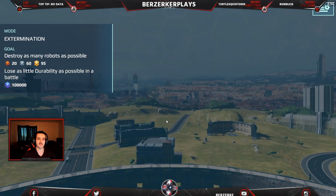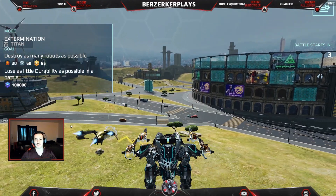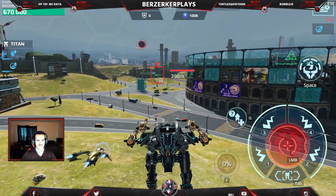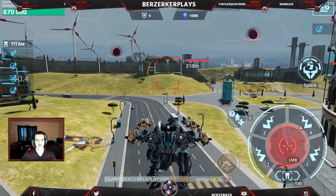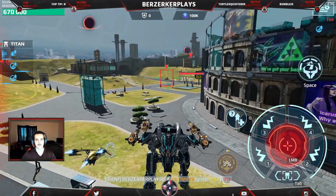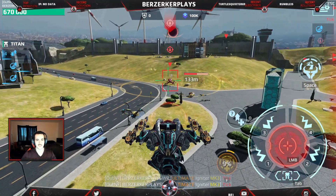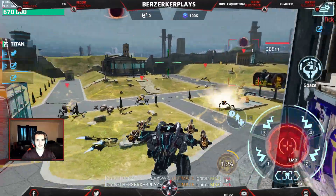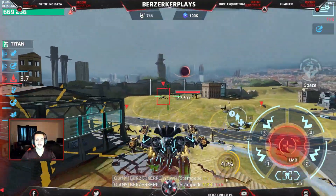Stage two of level three: destroy as many robots and lose as little durability as possible. I definitely want to use the Oshkosha because of its area of effect. You could also go with the Seraph — the Seraph is really good for this. Any weapon that has AOE attacks is going to be what you want to use. With the flamethrowers, you have to wait until they're on a flat surface to shoot because if they're coming down a slope you can't hit them. So if you use flamethrowers or rockets, just look out for that — maybe not so much with rockets because of splash damage.